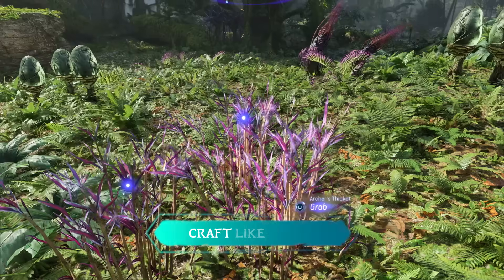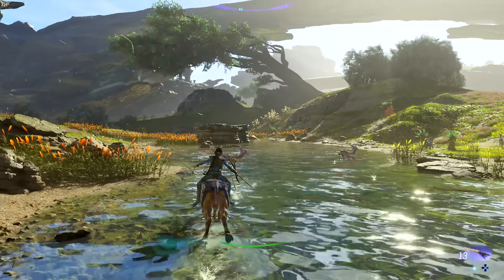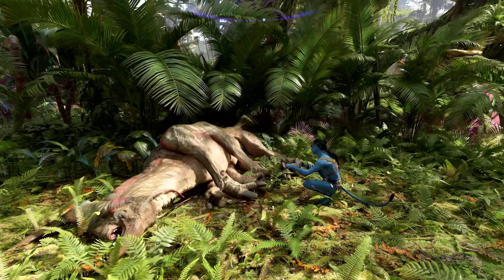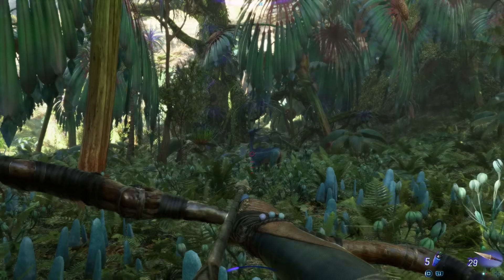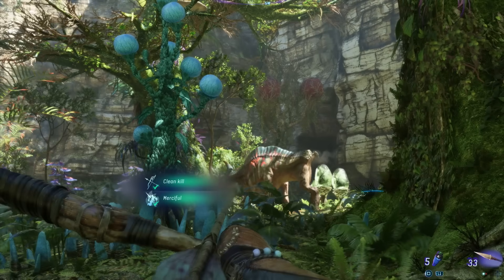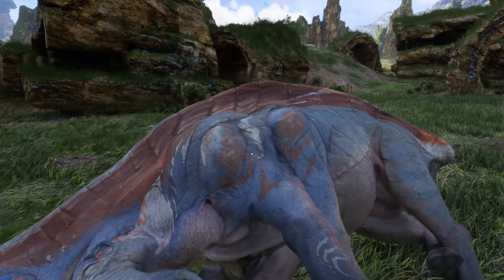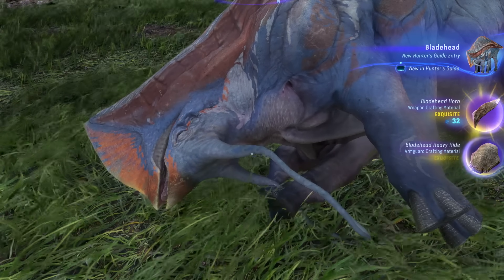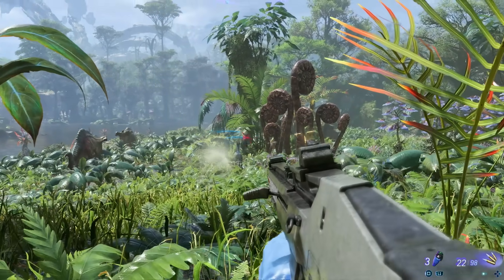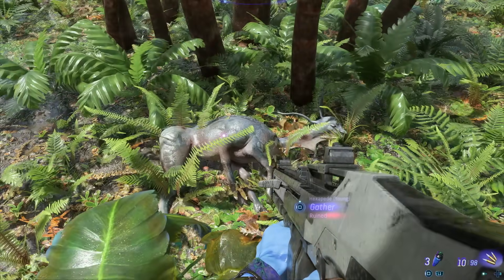Hunting and harvesting will be essential for cooking meals and crafting gear. Accuracy and empathy are important to secure the finest quality materials from the wildlife you hunt. You are rewarded for clean and merciful kills, so be sure to use Na'vi weapons like the bow or spear thrower to pinpoint creature weak points. This will minimize their suffering and keep the integrity of their resources intact. Using any RDA weapons like the assault rifle or shotgun will ruin your prey and prevent any material or ingredient yield when they die.